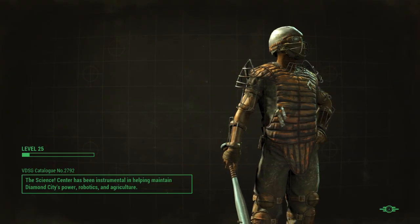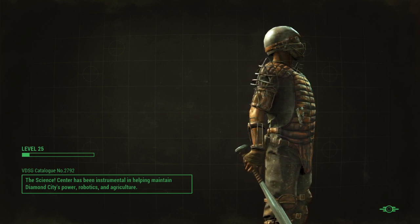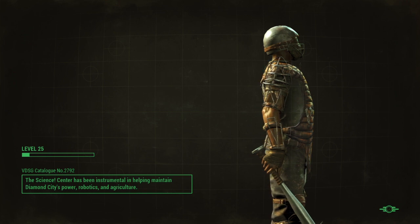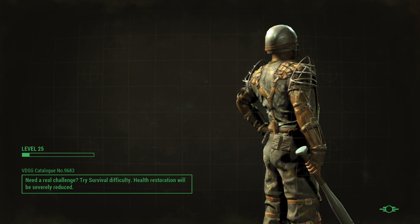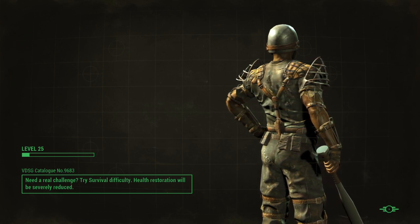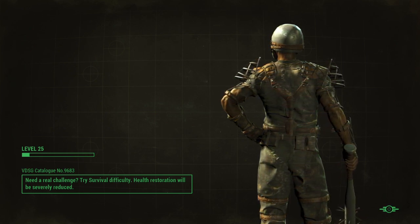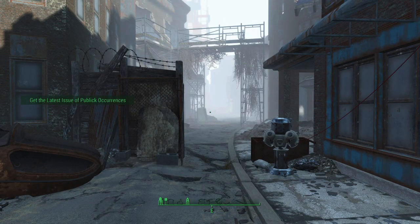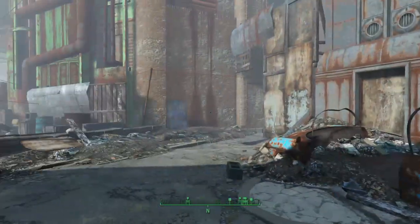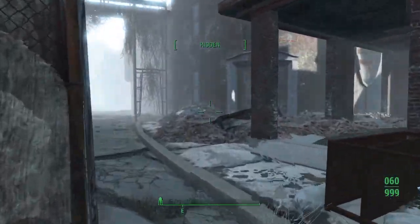I think it's good to start heading south and exploring. I want to get down to the Atom Cats garage and access them, because once we get the X-01 — which is also missing a couple of pieces — the Atom Cats will on very rare occasions stock an X-01 piece. The earlier we discover them and have quick access to the Atom Cats garage, the better. We're headed south.